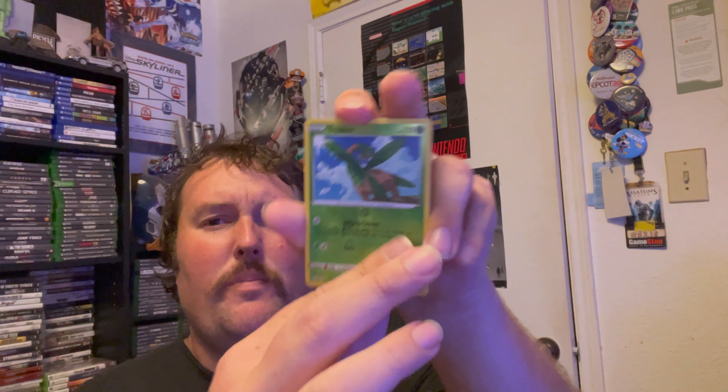Our last pack has a Charizard artwork. Let's see what we got, and then I'm going to go through and take a look at values of all our top pulls so you know exactly how much they're worth — not that that's the only important thing, but it's always good to know especially when opening a box like this. We got a Cramorant, Horsea — a lot of these you've seen many times today already. Might have tons of extra bulk for Shining Fates at this point. We got a Reverse Holo Tropius going into Zarude, and the Energy was Psychic.